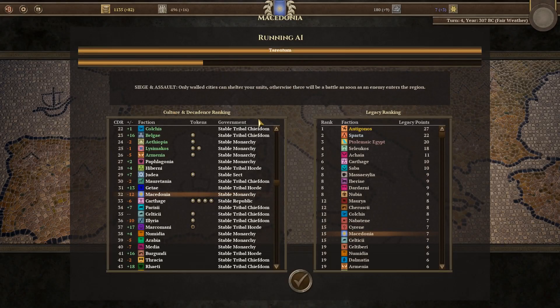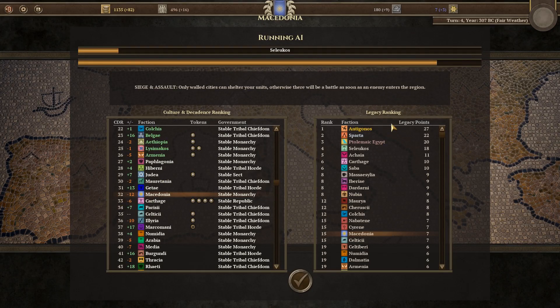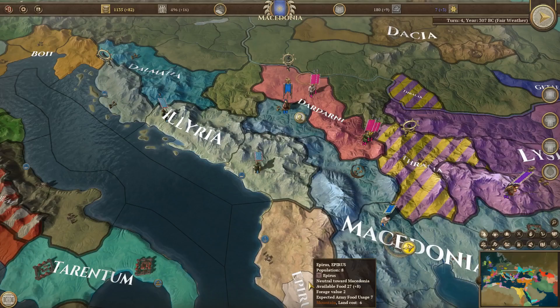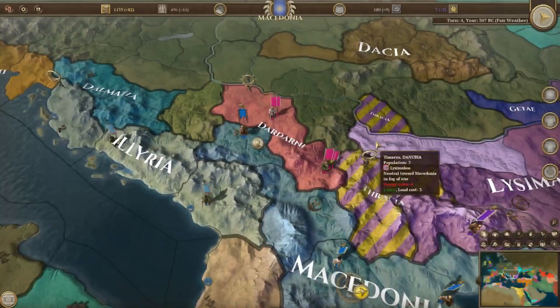We're now at 32nd place in the culture-decadence ranking, and 15th in the legacy rating. This is okay, but I'd like to be above 26th place so I can get a chance to receive progression tokens — something to look out for.